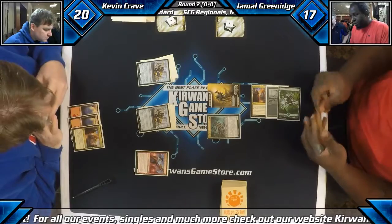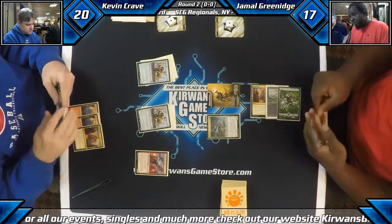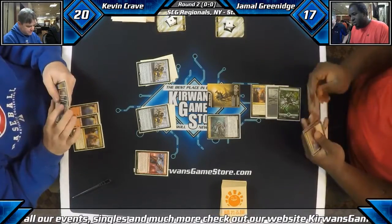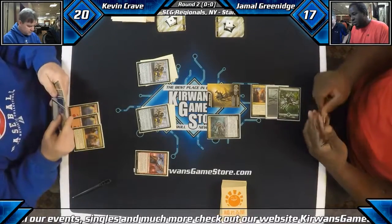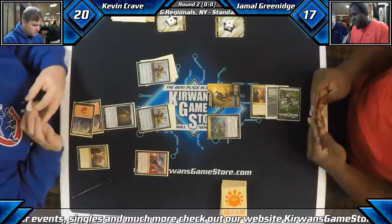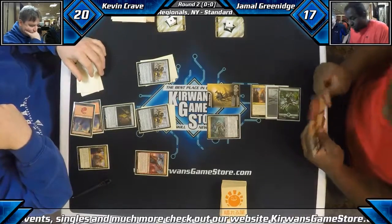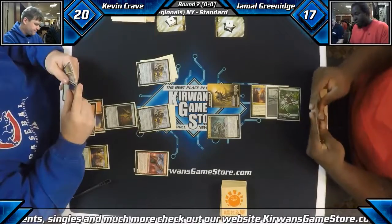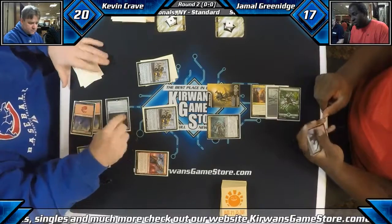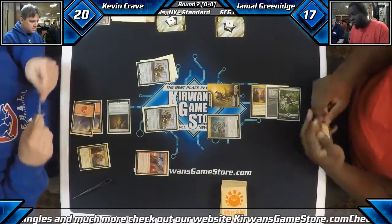He's got a lot of three-power creatures that can just battle really well with the early stuff. But any Unlicensed Disintegrations out of Kevin would be pretty great. That card's just a huge beating. Looks like he doesn't have it though. We're gonna actually make our Inventor's Apprentice unblockable, pitching an extra land.